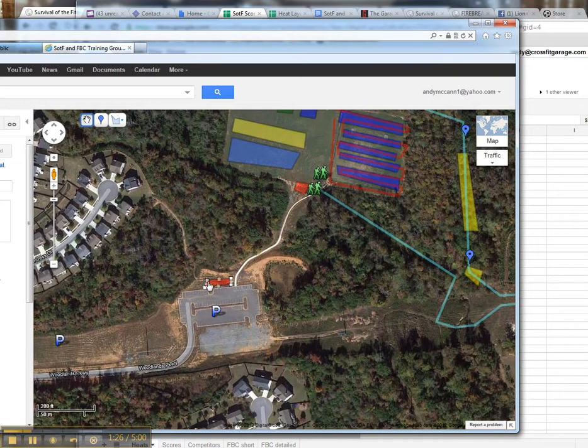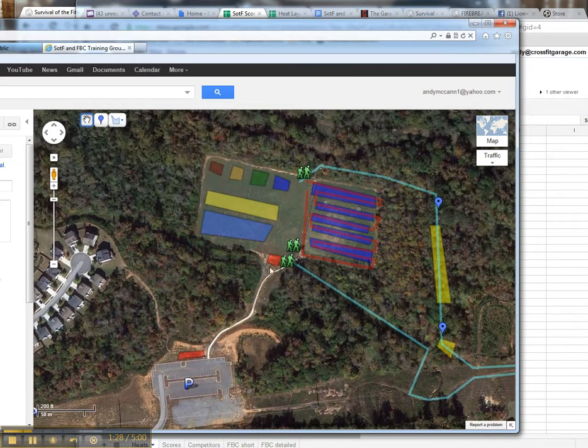Volunteers, come all the way down. Port-a-potties here with a hand washing station. There is food, smoothies, drinks, and water — it's going to be a great time. We've got some great sponsors coming out to help us have a great event.